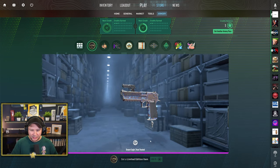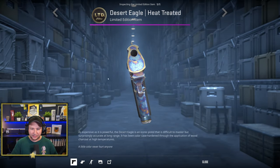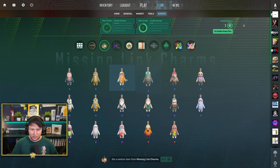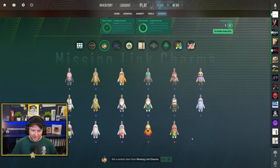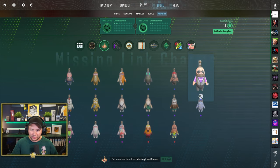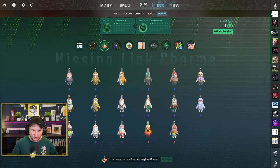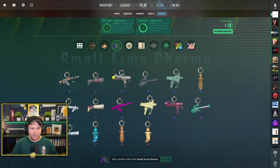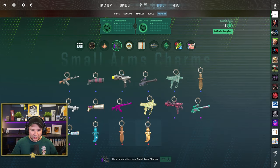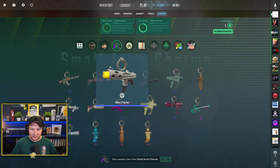First off, we have the limited edition item costing 25 stars — it's a Deagle that looks like a case-hardened on a wish. I don't really like it. Next up are the link charms, which are characters — some CT agents, a chicken, and some T agents, but not the default T agent. We got the default CT agent but not the default T agent, which is pretty disappointing. Then there are small arms charms — weapons like the USP, AK, and a knife, but no Negev, P90, or Revolver. We have the Mac-10 and Tec-9, AKs, M4s.